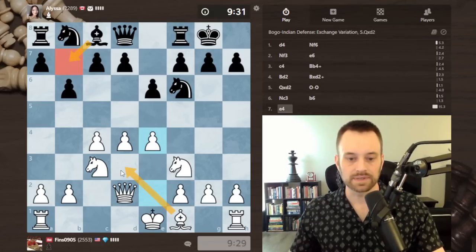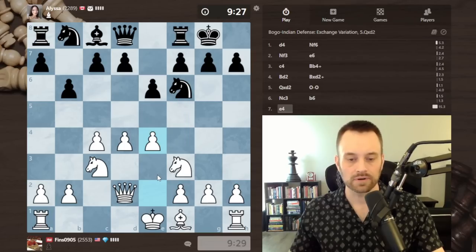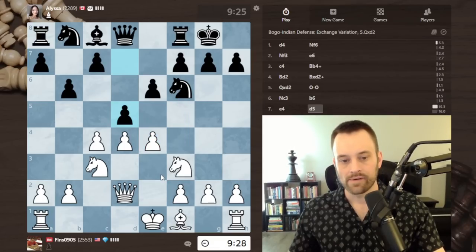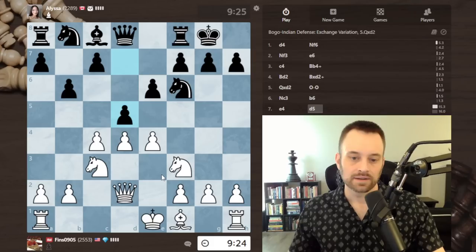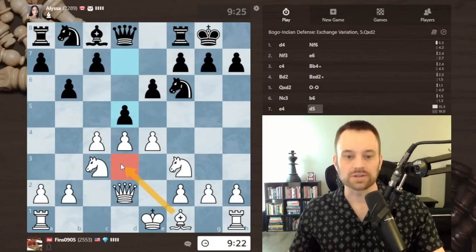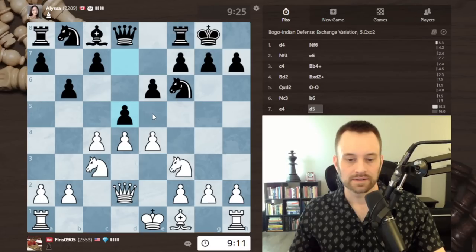If bishop b7, I can play bishop d3 or maybe e5. If e5, knight e4. Black strikes back with d5 — that makes a lot of sense. Now I'm debating whether to keep the tension or take once and then play e5, à la an exchange Queen's Gambit Declined.